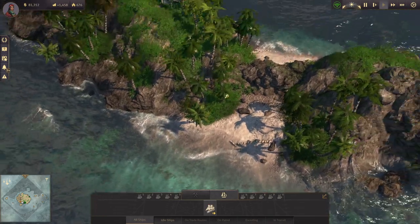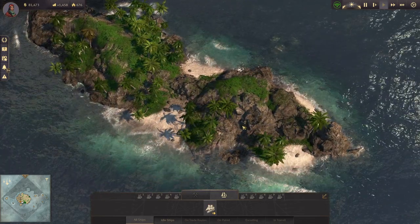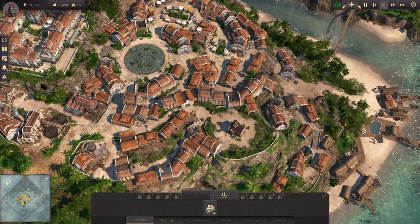That's just a fallen tree on this little island. I feel like there should be things on every little island that you can find or click on.